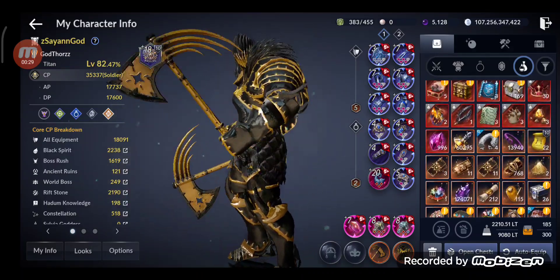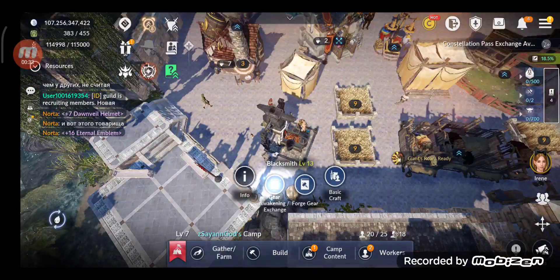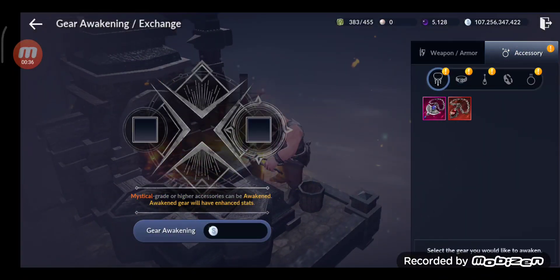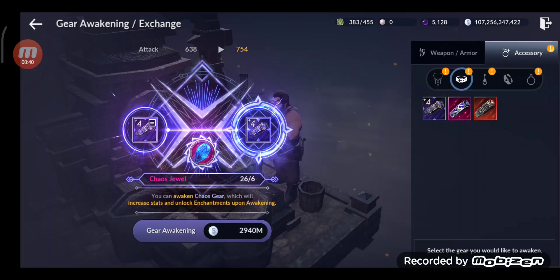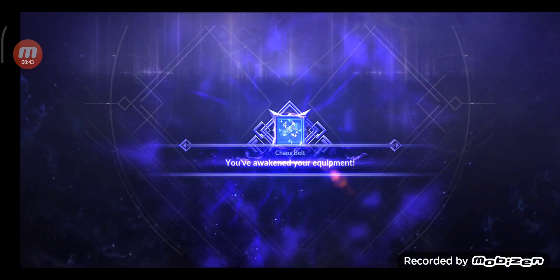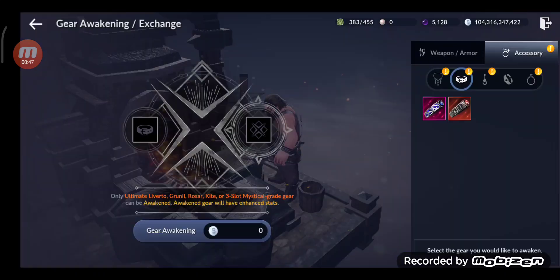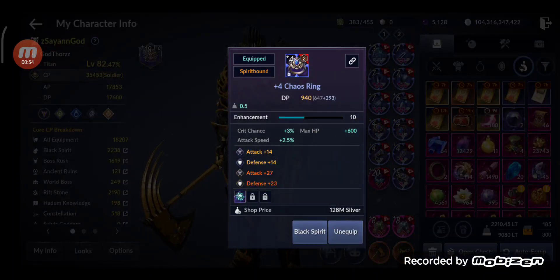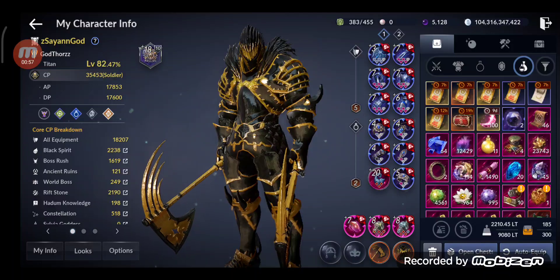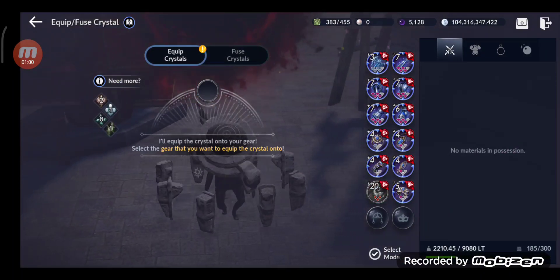Next thing: I'm gonna awaken all the remaining accessories — that's another way to gain some CP. The last two pieces still need awakening; the add-ons are already awakened. I gained around 100 CP from awakening those. When you awaken them you can also enchant them, and I can add some extra crystals later.